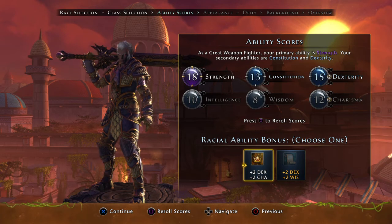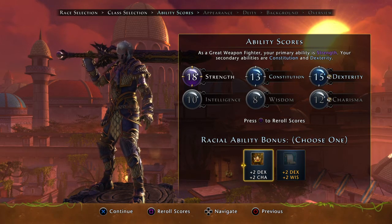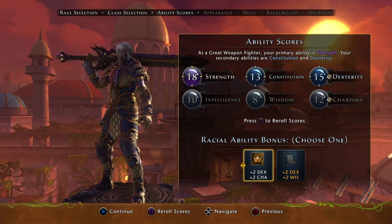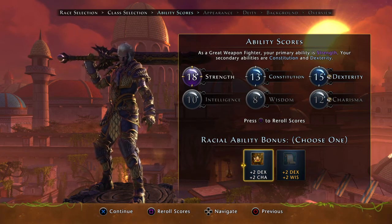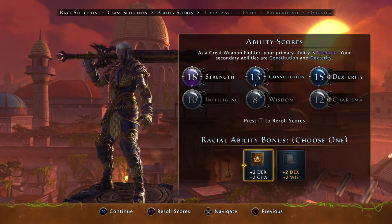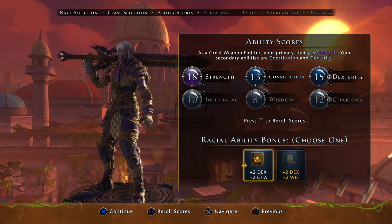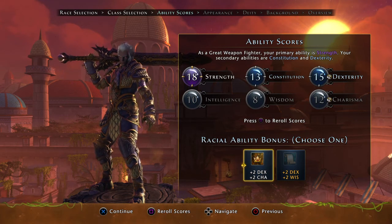Something like this is probably going to be preferred. We're getting 12 base charisma, and from here I would probably put a point into charisma every time. Really, any way you want to build a Great Weapon Fighter is going to be okay, because strength is good, constitution is good, and dexterity is good. Gearing toward constitution as the main stat isn't a bad idea either, because of the bonus hit points. You really can't go wrong with a Great Weapon Fighter.